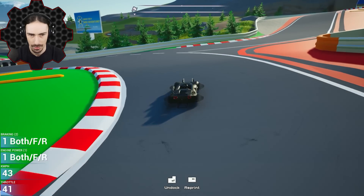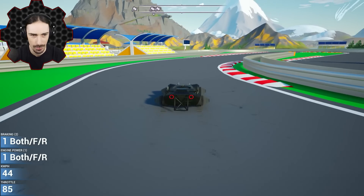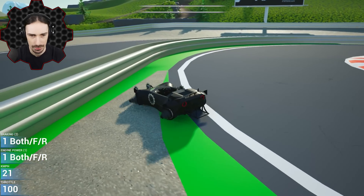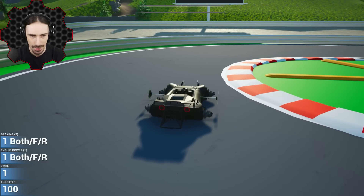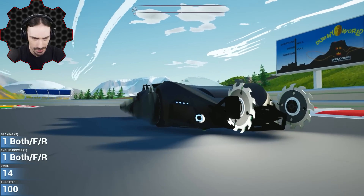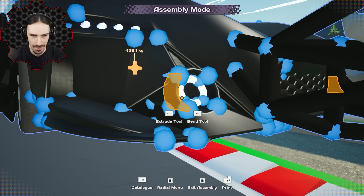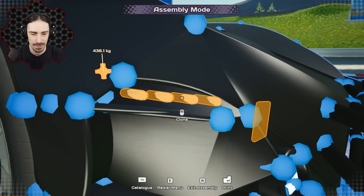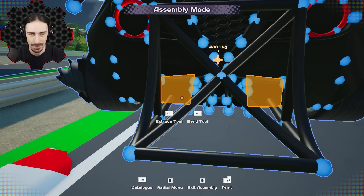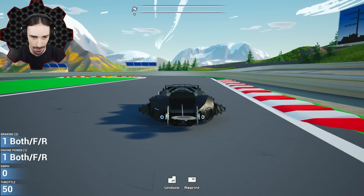Throttle at 100. I turn it way down to zero — this is as fast as we go with zero throttle. Then I turn the throttle up and that just increases my top speed. That's a cool thing to program in. L for lights — those are some cool looking lights. Going into build mode, even just putting this light in here is crazy. These frames aren't even lights — they're just painted frames to look like LEDs.